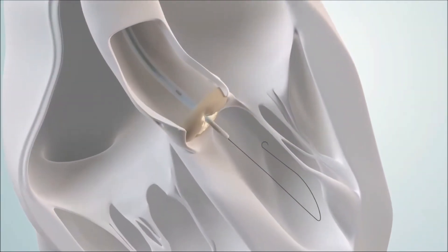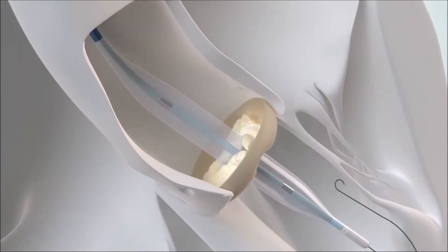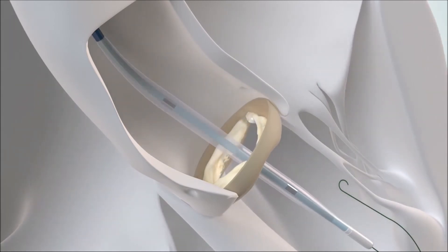Once the balloon catheter reaches your aortic valve, the balloon is inflated to open your narrowed calcified valve. The balloon catheter is then deflated and pulled back from the aortic valve.